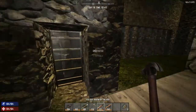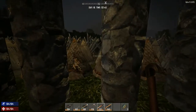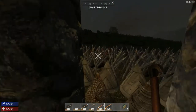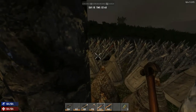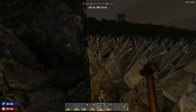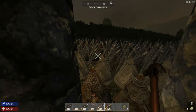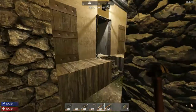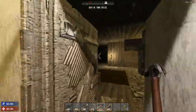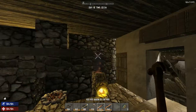I heard some breaking happening — it's a screamer zombie. I knew they were going to come eventually. She's dead, and good thing we have those spikes! Maybe she brought some food. When they die on the spikes you just repair them and they're totally worth it.